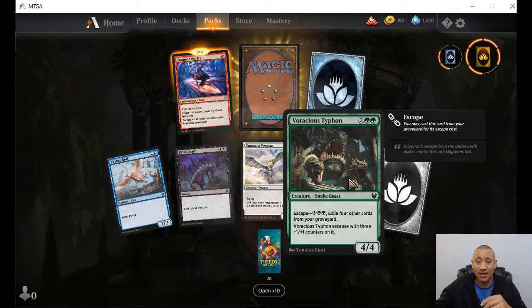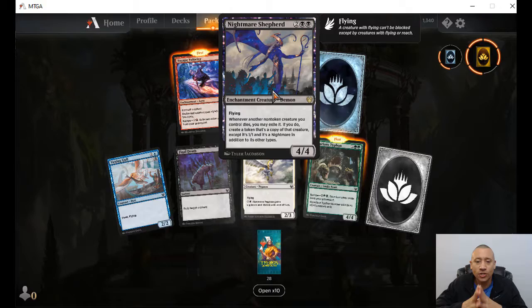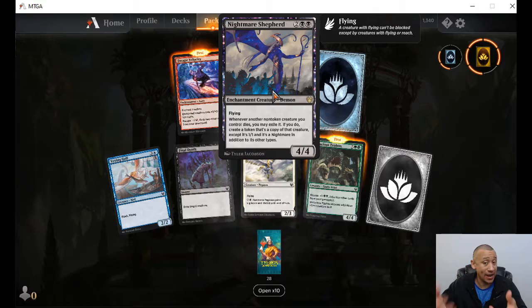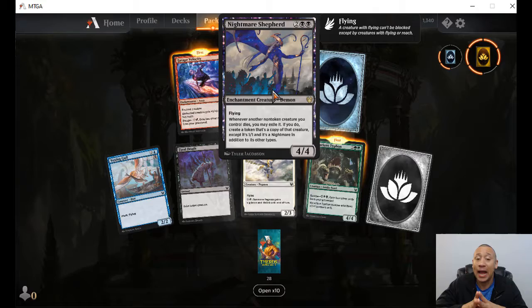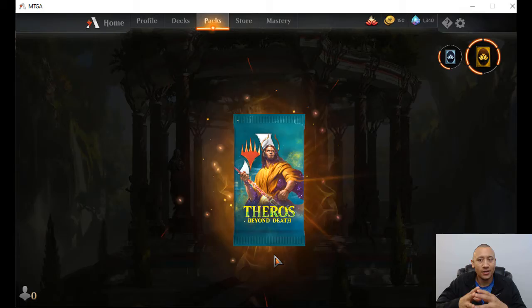Nightmare Shepherd — flying, four-four, two black, two colorless. Whenever another non-token creature you control dies, you may exile it. If you do, create a token that's a copy of that creature, except it's a one-one and it's a nightmare in addition to its other types. So whenever a non-token creature you control dies, you can exile it and bring it back as a one-one copy. But it's going to maintain all of its abilities, so if you got something with good abilities, that's another card we'll be seeing.